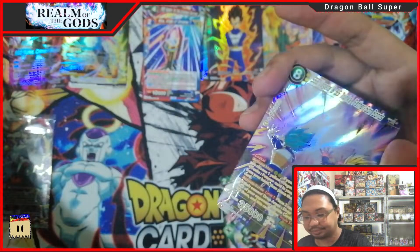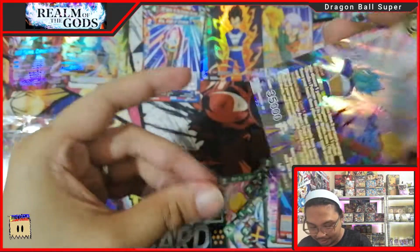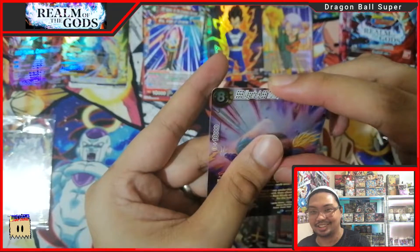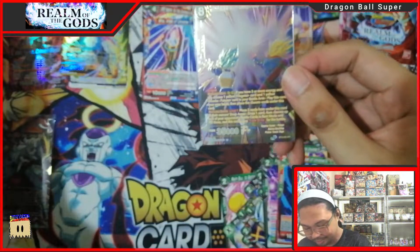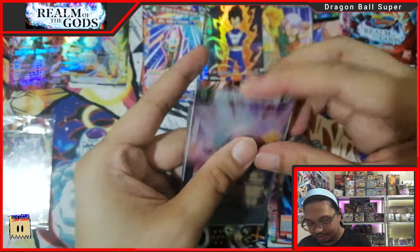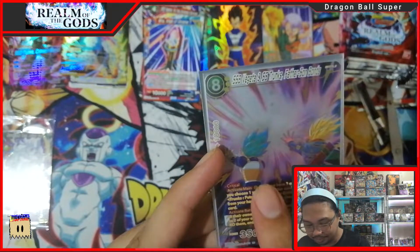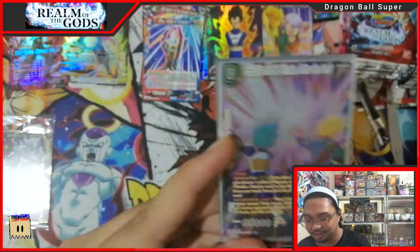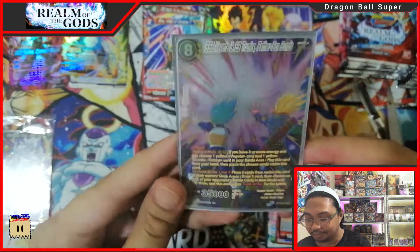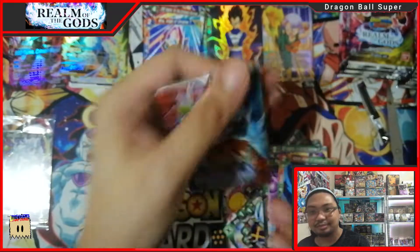Vegeta and Trunks SPR. This is the least of my favorite SPR cards because — yeah — not so much happening there. Vegeta and Trunks are fighting but the center of the art is this energy blast. Might as well let Vegeta and Trunks be a little bigger. The energy blast almost takes all of the card art. But yeah, still SPR — first SPR!